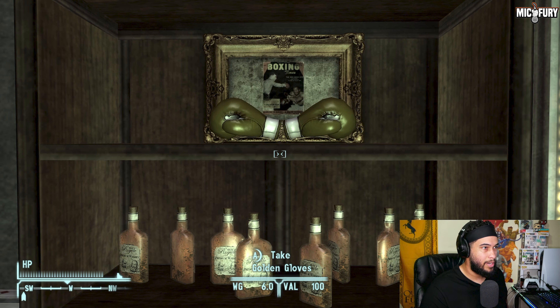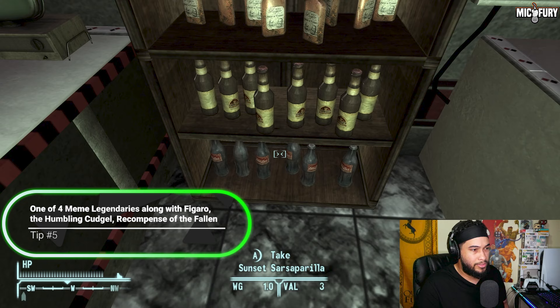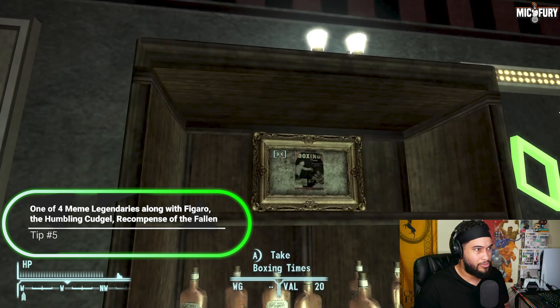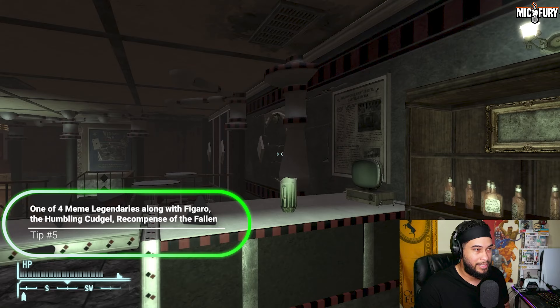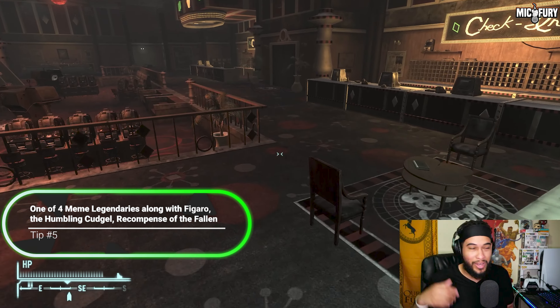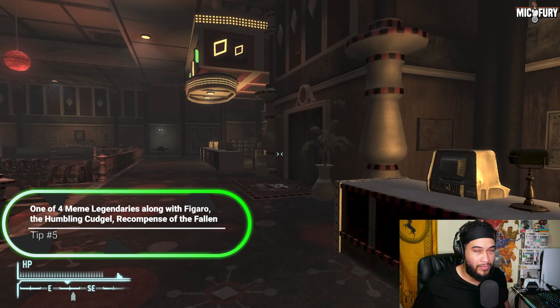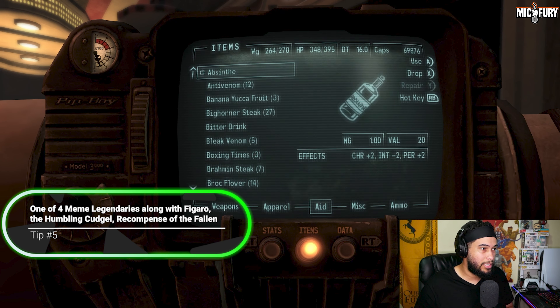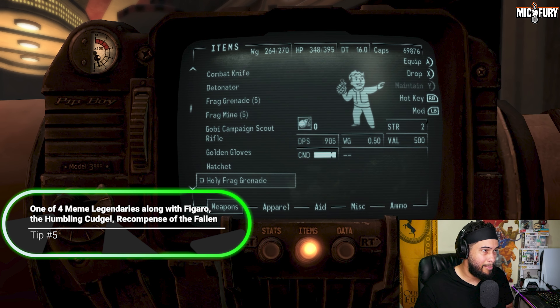The Golden Gloves are literally right here. There's also a bunch of Sarsaparilla and Nuka-Cola down here you can grab. You can also pick up the Boxing Times, which is a magazine that looks like a boxing event program but is actually a skill magazine that boosts your Unarmed skill.